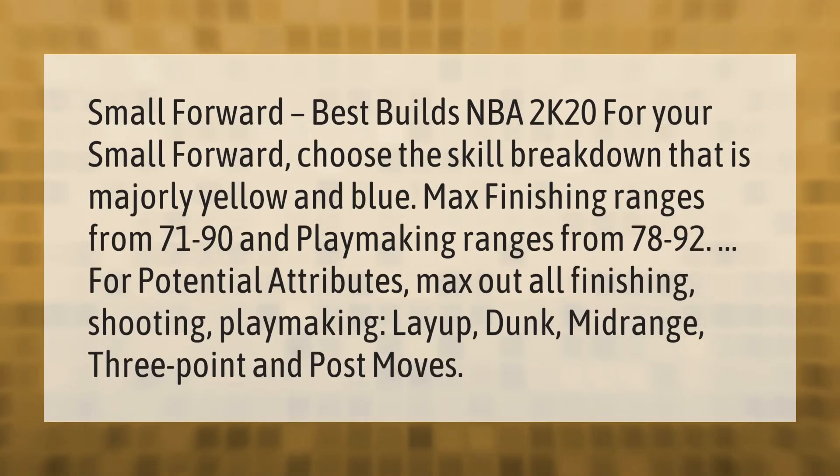Small forward best builds in NBA 2K20: for your small forward, choose the skill breakdown that is majorly yellow and blue. Max finishing ranges from 71 to 90 and playmaking ranges from 78 to 92 for potential attributes. Max out all finishing, shooting, playmaking, layup, dunk, mid-range, three-point, and post moves.